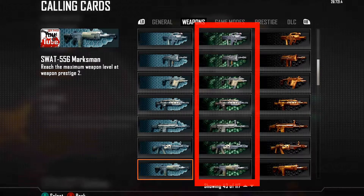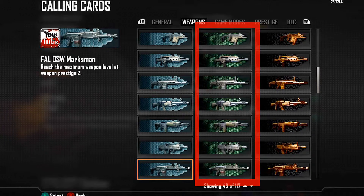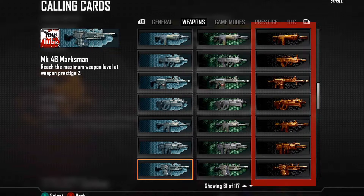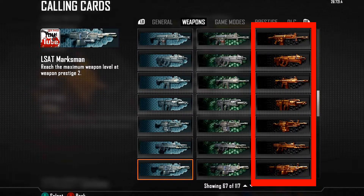In the second column with the green backgrounds, you get these calling cards for unlocking every camouflage for that weapon up to gold camo. And over here in the third column is the calling card you get when you do both of these things — prestige to max level and unlock all camos for the gun.